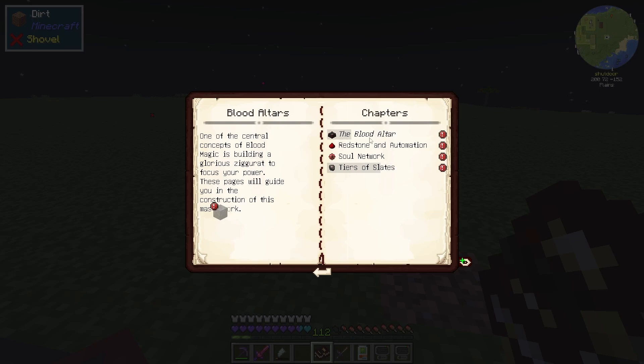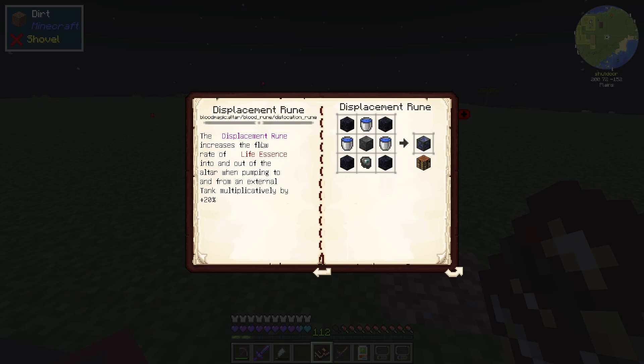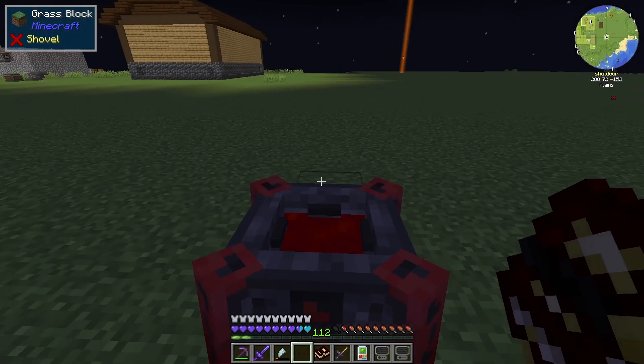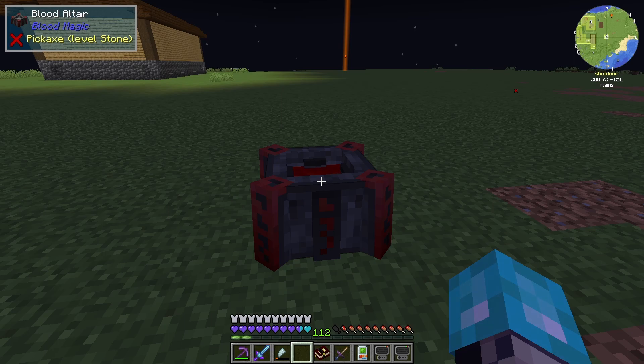The blood altar — looking at blood runes here, there's the Displacement rune. The displacement rune increases the flow rate of life essence in and out of the altar — so it's both in and out. Basically we could allow for this to push more to another altar. The displacement rune would help us push more into an altar but also take more out of this one. We need to have both, so we need to consider that to be able to use this altar effectively.